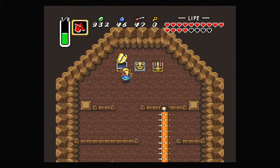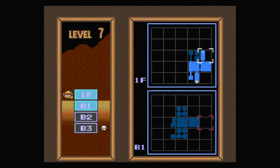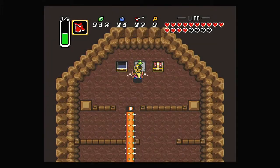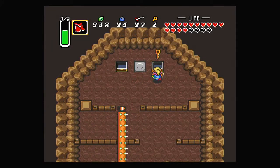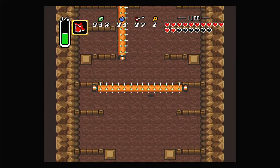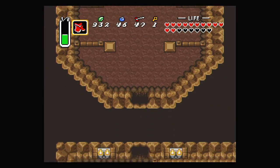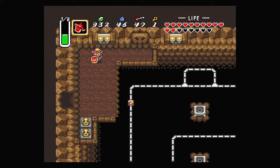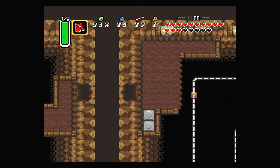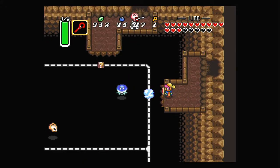Alternatively, we could just dodge them. There's the dungeon map, so we can see how big this place is now — it's not terribly big, but it's still pretty big. Let's grab that and the small key. Also, whenever I activate or deactivate the cape, it makes me stop while I'm walking. Magic refill — that's good, especially because we need to use magic to get around this place.